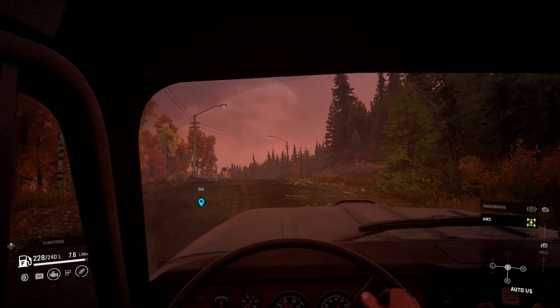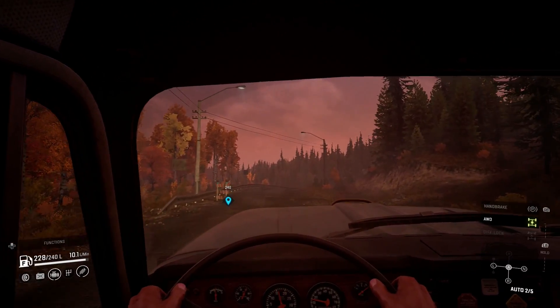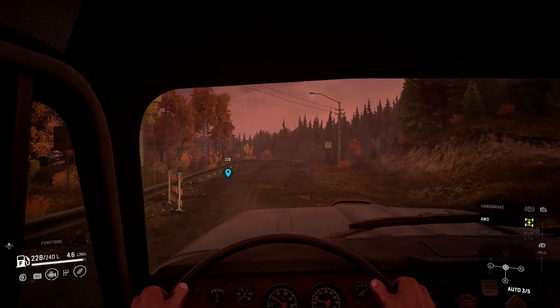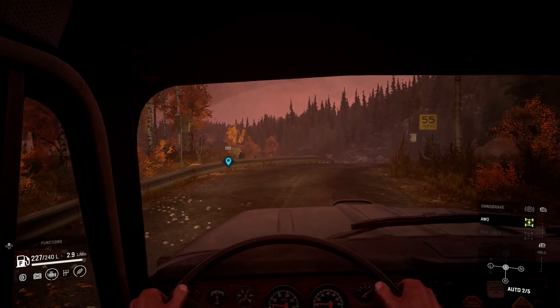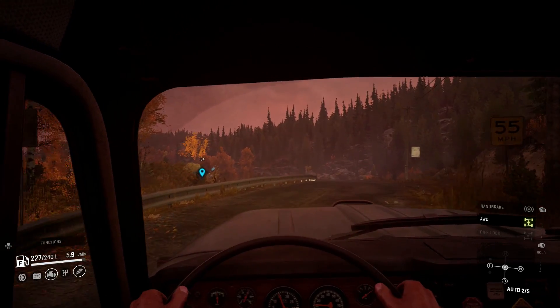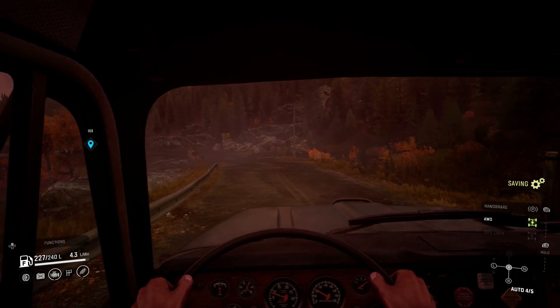Sometimes you get a little nervous when the truck downshifts - you think you're stuck. But a lot of times when you go from an area with traction to an area with no traction, it'll downshift to first gear on its own and come to a complete stop, and then you'll just start going again.